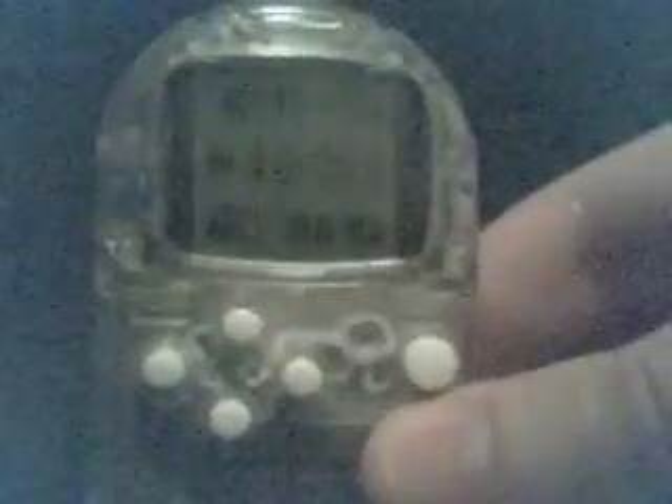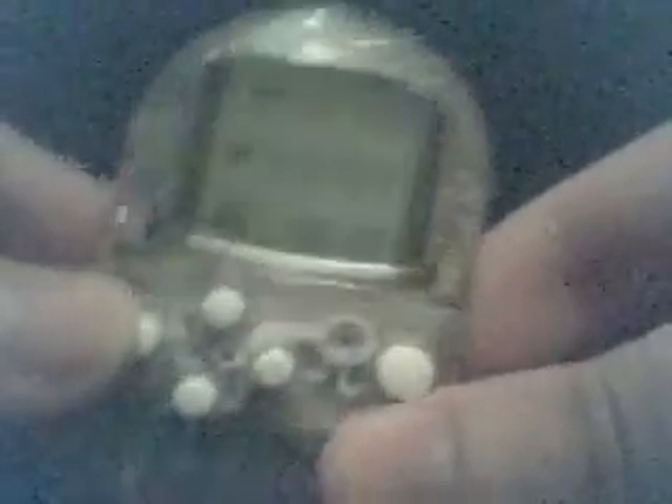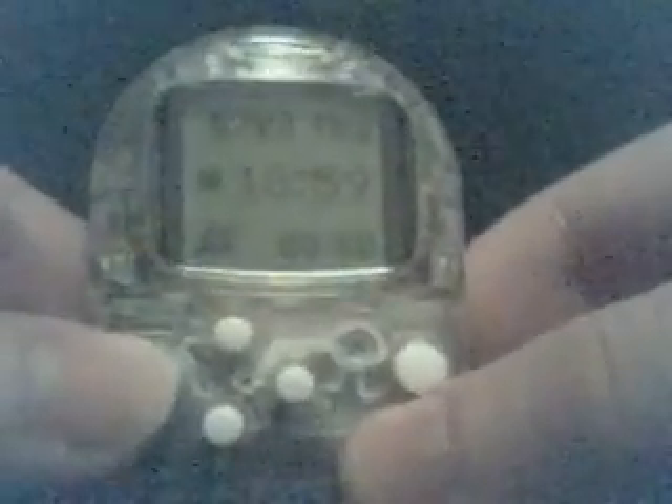So, this is the pocket station. It does very basic stuff. It works like a normal memory card if you wish to put things in it, and this is how you do so. It just has one button and then a directional pad, and a pixel LCD screen.